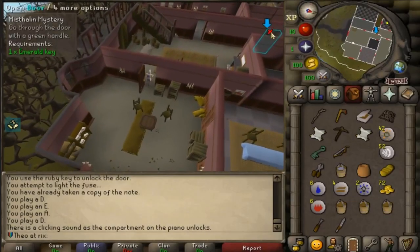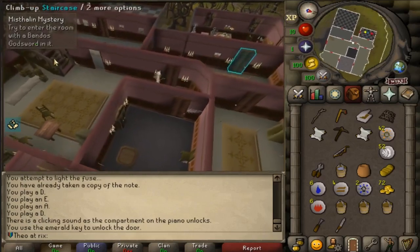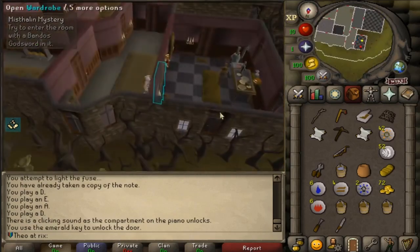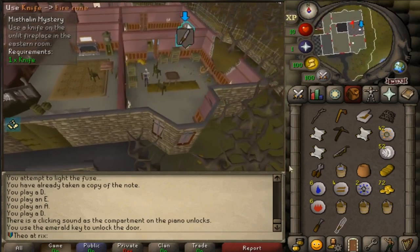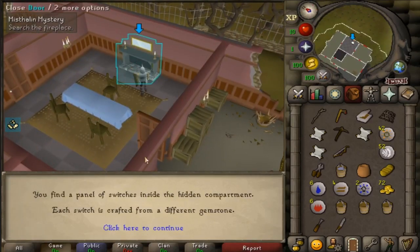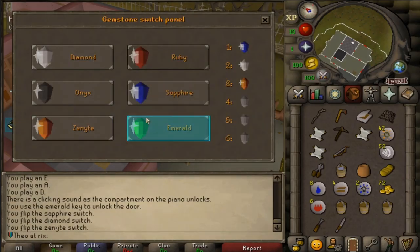Another plugin perfect for the league is Quest Helper. This plugin essentially takes you through an entire quest every step of the way, highlighting where you need to click and go. This is faster than following a guide and also a lot easier to comprehend with quests that have puzzles. It doesn't have every quest, but it has most of the ones available in the league, so it's definitely a must-use.